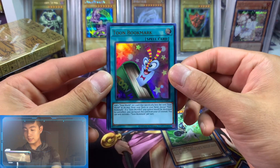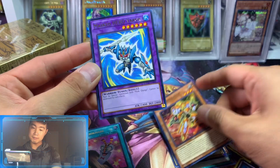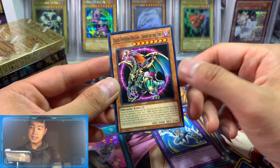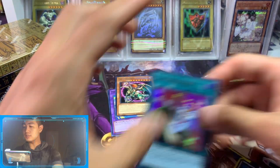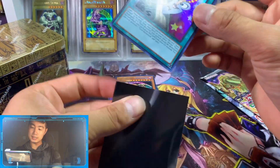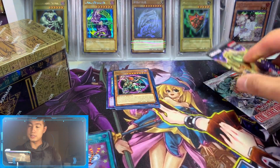That is so cool, look at that. That's one of the chase cards too. Then we got Mask Hero Paper, and then Chaos Emperor Envoy of the End to top it off. Let's put that in the sleeve real quick — that is so cool. Right off the bat we got one of the chase cards.